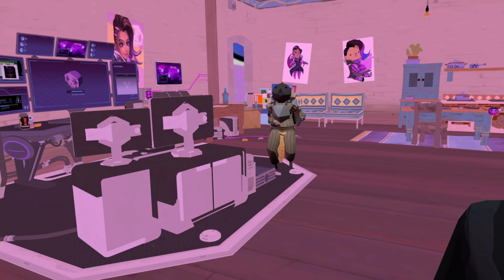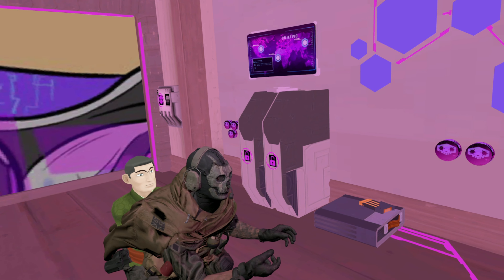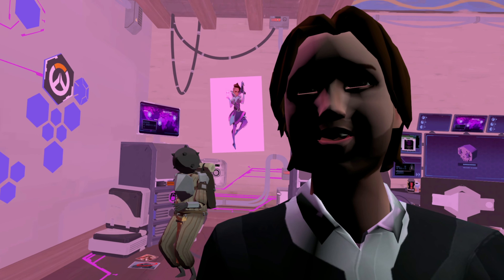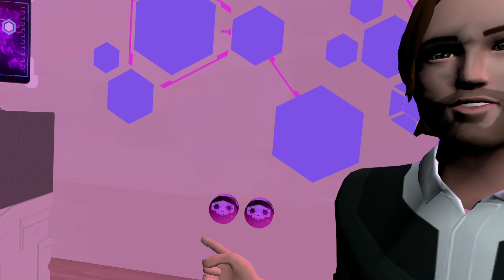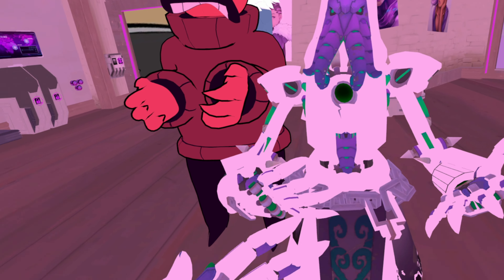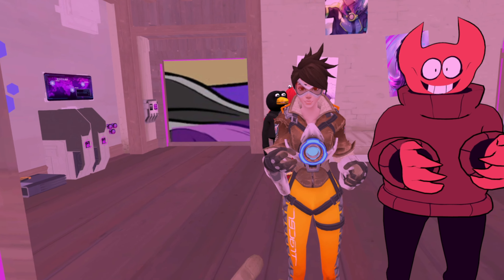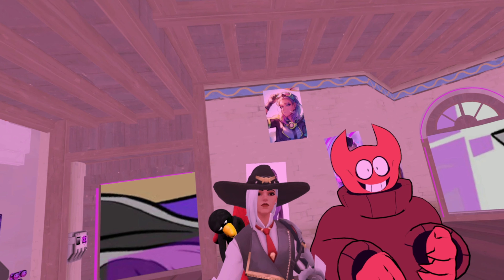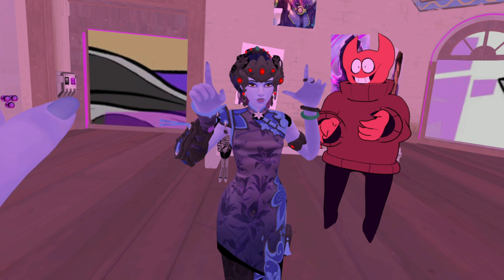Anyway, to find these avatars, you just come up to this wall right here. You'll see two little buttons — one is for the mirror and the other will display the avatars for you. So this is Zenyatta's Halloween skin where he's dressed up as Cthulhu. It's really bright in this world. They also have a Tracer that looks really nice, Ash, a Widowmaker for all you Widowmaker fans out there, and a Genji.